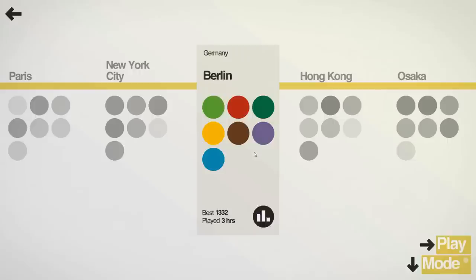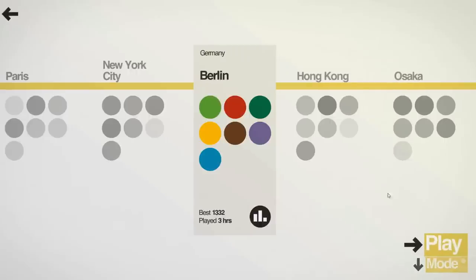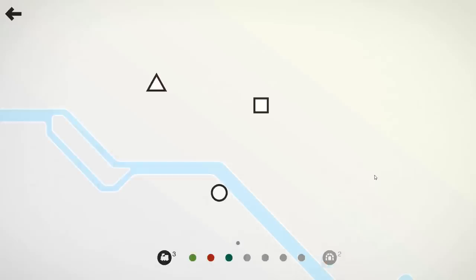Hello, today we're going to look at the Mini Metro level of Berlin and the achievement that comes along with it called the Grey Locomotive, where you need to deliver 1,000 passengers with only one locomotive per line.